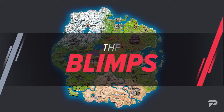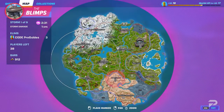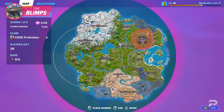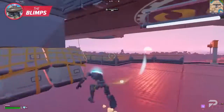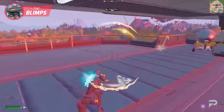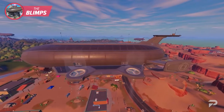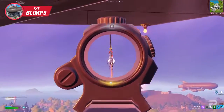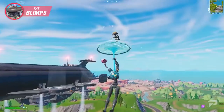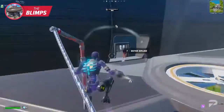You may have noticed that blimps are now present on IO-controlled landmarks. Check your map and scan the red areas such as Rocky Reels, Condo Canyon, The Daily Bugle, and Tilted Towers. Blimps are great places to land because they increase the opportunities you have to perform different actions. Due to their elevation, anyone landing on these flying platforms will have a chance to touch ground first, meaning you'll be one of the first players to start looting and planning your rotation.